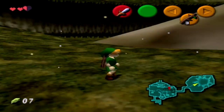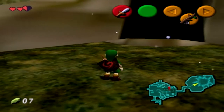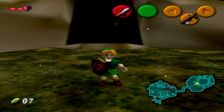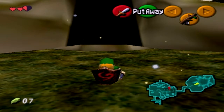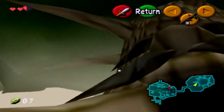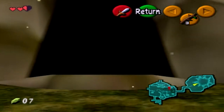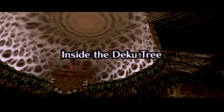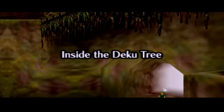Hello everybody, it's Bait, and welcome back to another episode of The Legend of Zelda: Ocarina of Time. Last time we got ourselves a sweet Kokiri sword and a Deku shield. The Great Deku Tree told us that he is in trouble and we gotta go help him. So we're gonna be entering inside of him. Kinda sounds weird when you think of it. Reminds me of that one Magic School Bus episode. Inside the Deku Tree.